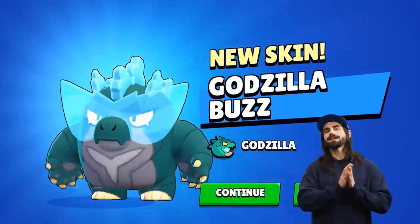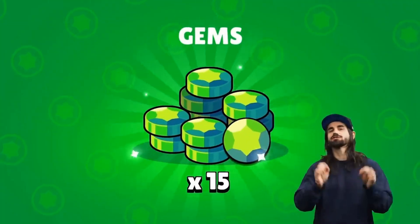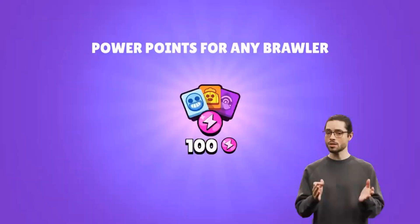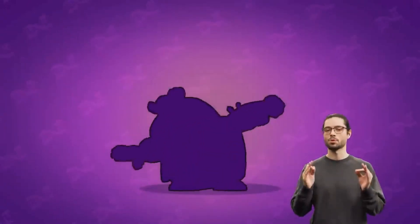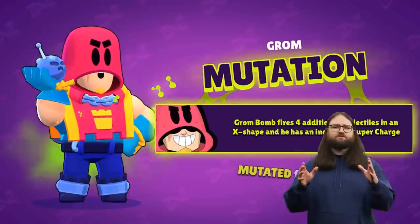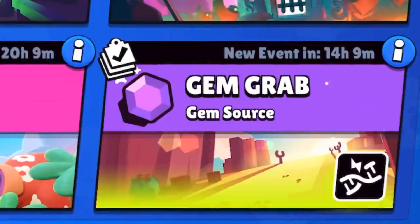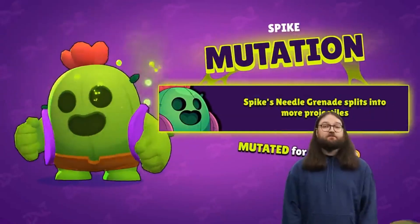On top of getting the Godzilla Buzz skin and Buzz for free, you are also getting free gems from the Mega Egg milestone. Each egg you collect throughout the event can contain resources, new event skins including the Hyper Charge skin, and mutations. Mutations make your brawlers more powerful in strange and interesting ways — everyone becomes OP! Mutations only work in game modes that have the mutation modifier, and they last until the end of the event, so make the most of them before they're gone.